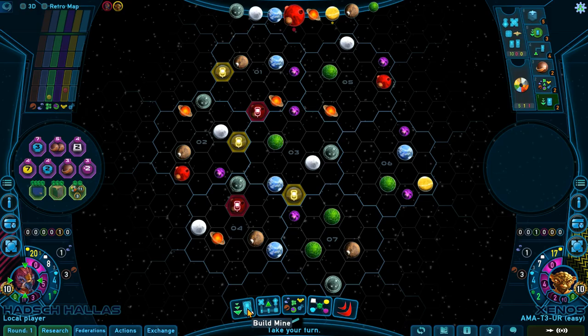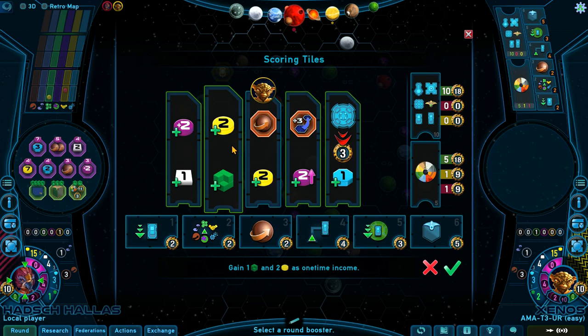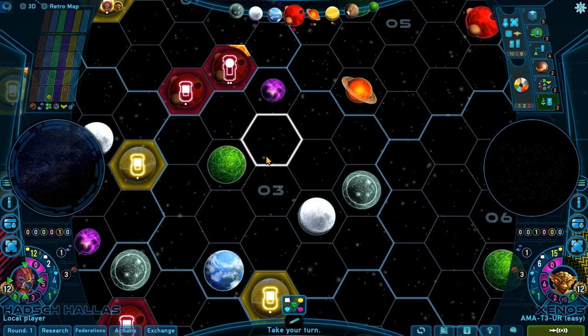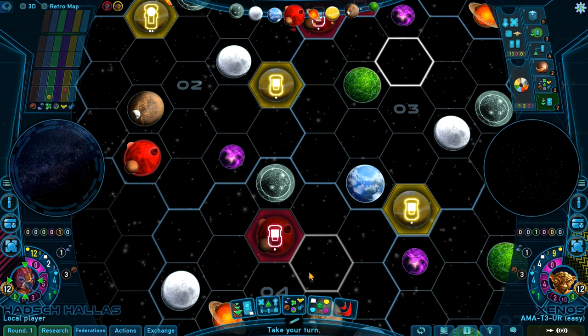Number four on my list is Gaia Project. This is essentially a refinement of the great Terra Mystica, only this time in space with a few variations to make it distinct and interesting. Instead of cult tracks there are research tracks; instead of dwellings and temples you have mines and labs; and you're terraforming entire planets instead of small sections of territory. The game plays very well, especially if you already have the digital version of Terra Mystica under your belt.